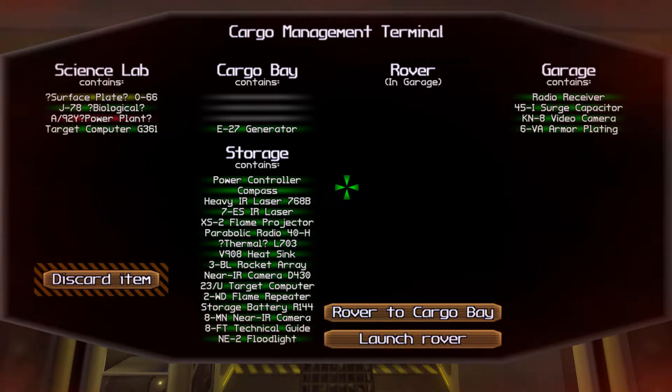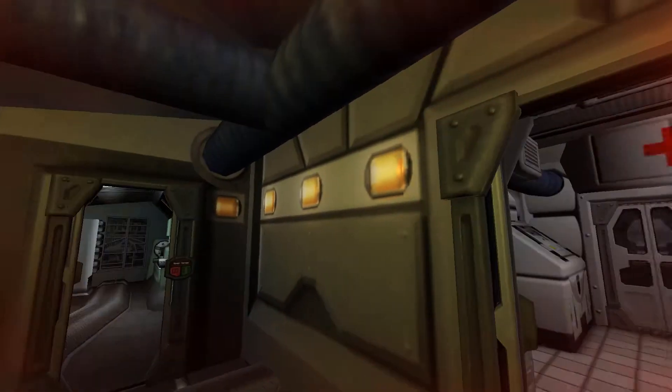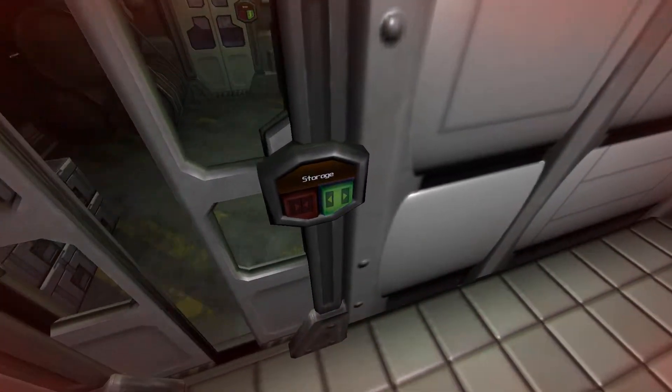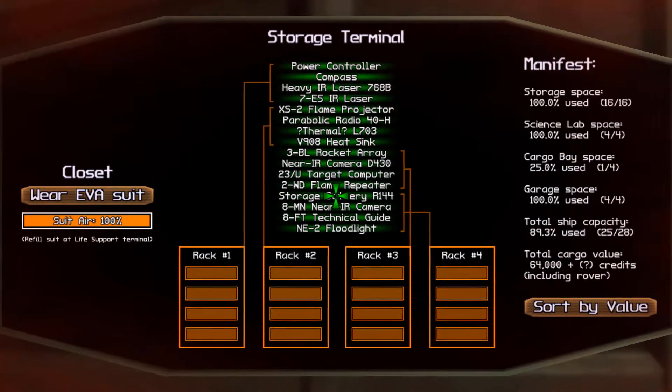We've still had a pretty good run in terms of artifacts gathered from the surface. Looking at our manifest: we've used all of our storage space. Our entire science lab is full up. The cargo bay, which is for immediate unloading of the rover, is 25% used. The garage is full. So the total ship capacity is nearly 90% used. That's pretty good.